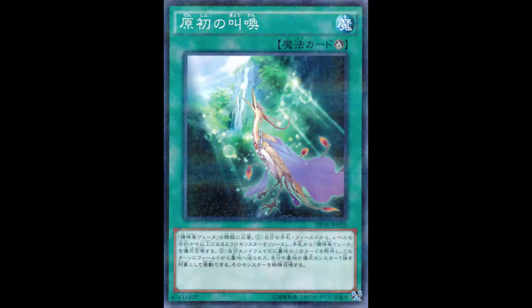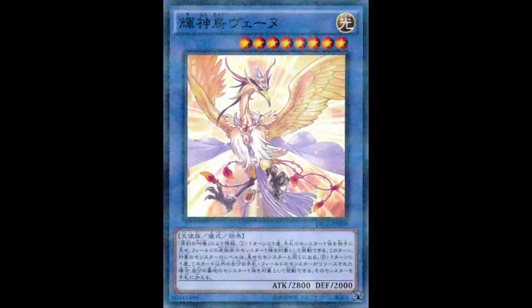Going back to Radiant Divine Bird Venny — its effect reads: once per turn, you can reveal one monster in your hand, then target one face-up monster on the field; this turn that monster's level becomes the revealed monster's level. This opens up either another ritual summon or synchro summon plays. You ritual summon Venny, normal summon a tuner, reveal a monster to modulate the tuner's level, then synchro summon.